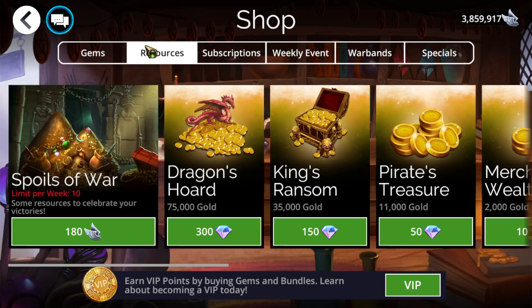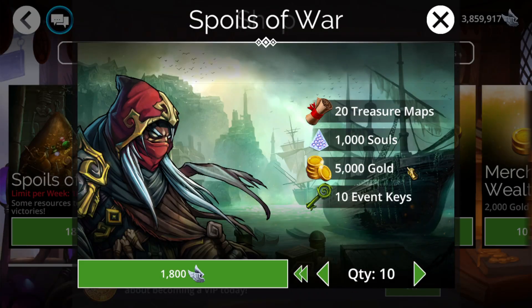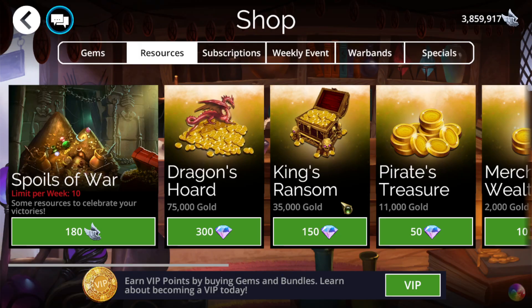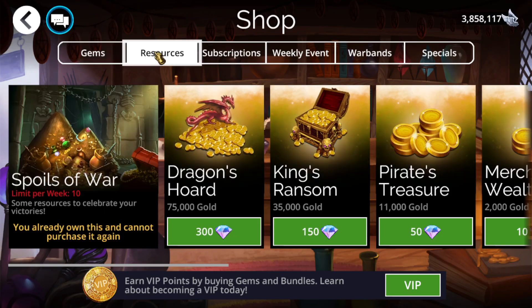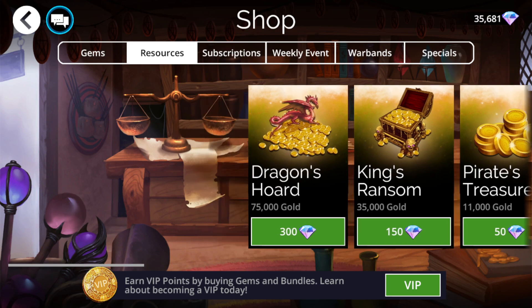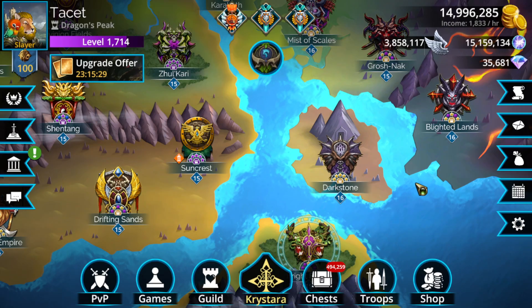If you don't already have some event keys, don't forget you can every single week buy 10 of them off of Spoils of War. If you go over to Shop Resources and then all the way to the left, you normally don't see it because once you buy it, you can't get any more for the week. You can get up to 10 per week for 10 event keys, and I highly advise doing so. The exchange rate is definitely pretty good, and you want to be doing that every single week.